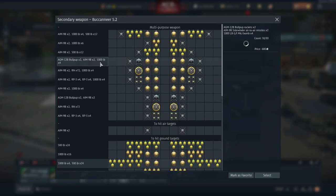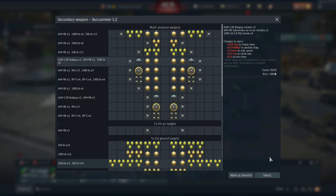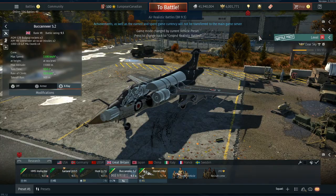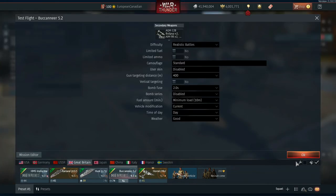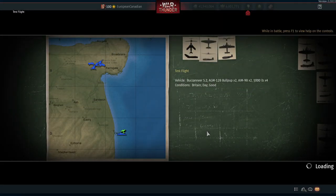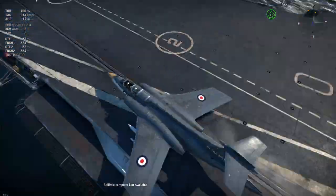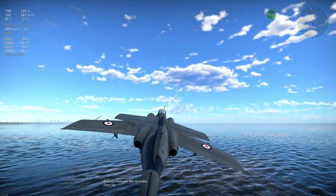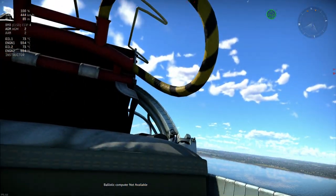You can take a mixture of loadouts with the 1,000-pounders, AIM-9Bs, and Bullpups — most of them revolve around rockets, missiles, and bombs. As long as you keep that internal bomb bay full, you'll be able to do some damage. It does take off pretty nicely from a carrier, and also has a really nice cockpit that is fully done up for the pilot.